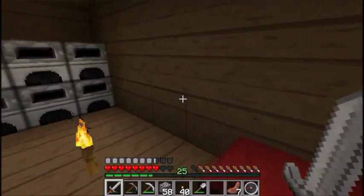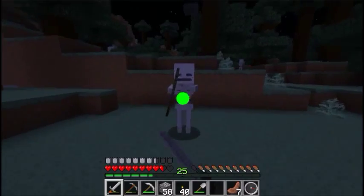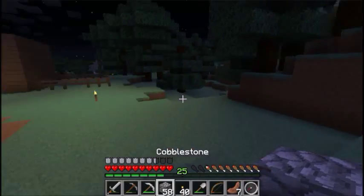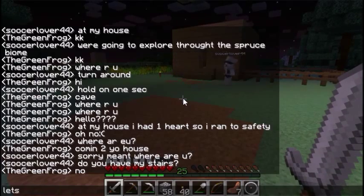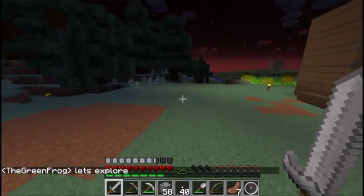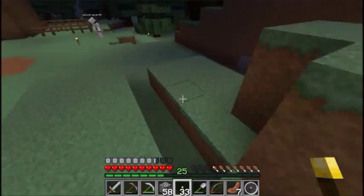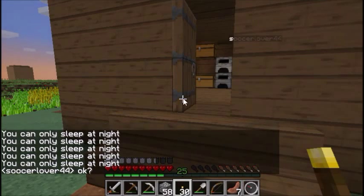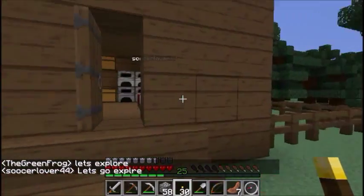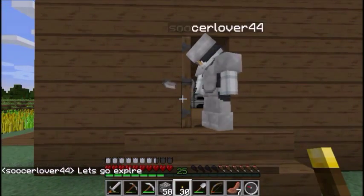This episode we're going to be exploring with suku lover 44. Some creepers blew up, so we need to find some blocks to replace it — that's what we're doing right now. Now that those holes are filled up, let's go exploring. It is a good idea to light up the area so creepers don't spawn and blow up stuff. Let's explore — she agrees!